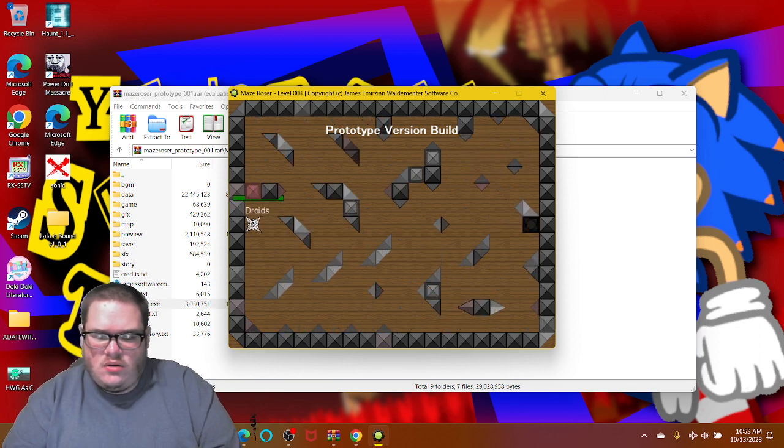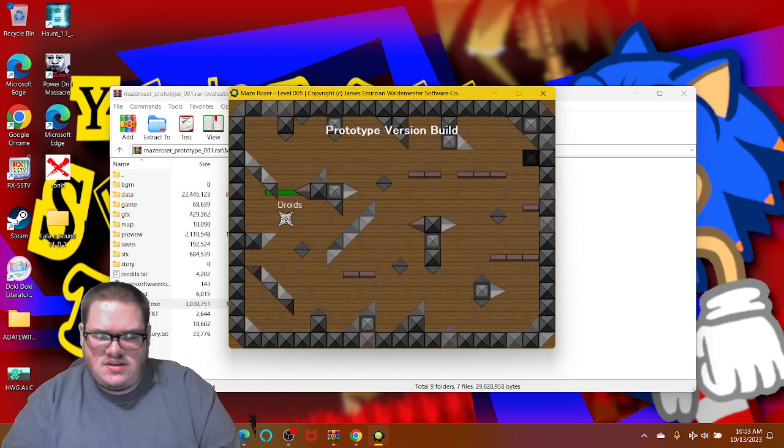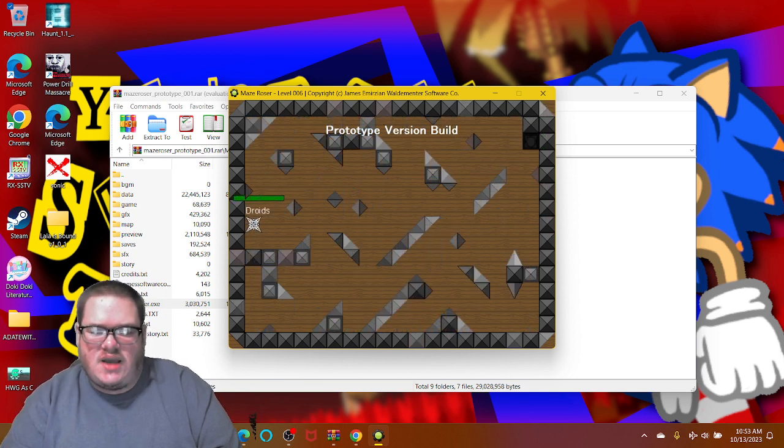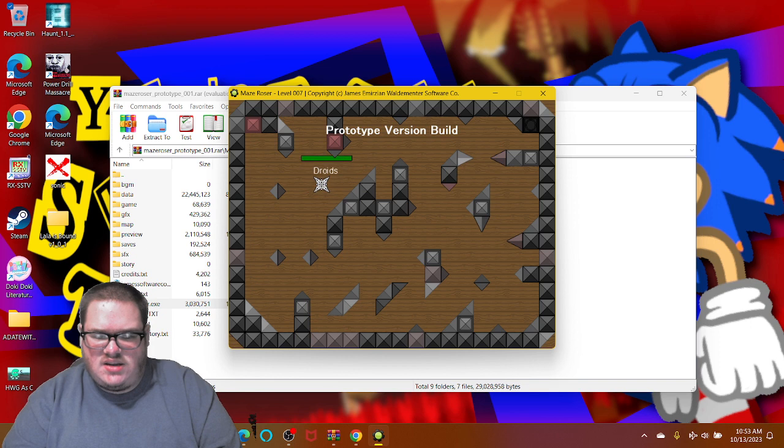Alright, so I'm playing as droids — what kind of droids? I have no idea. I'm not even losing my health bar. If I was losing it, that wouldn't be so great. It was a bit easy but whatever — I'm not losing any lives. That was way too easy. How am I doing this? I'm not even losing my lives.